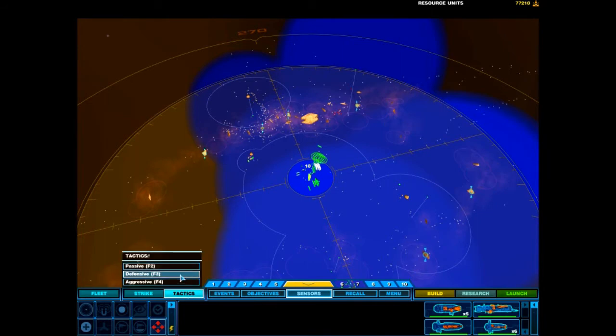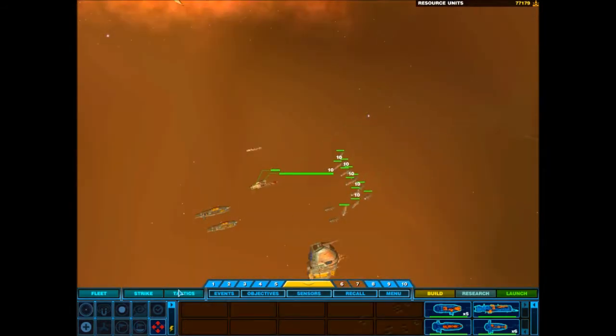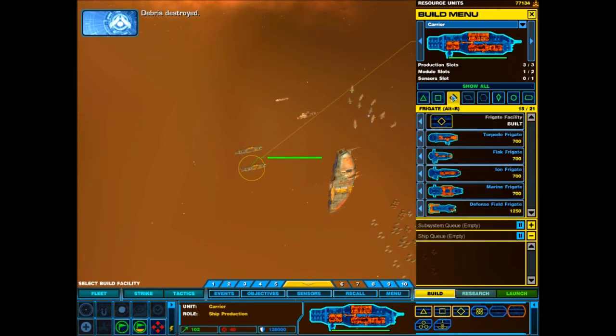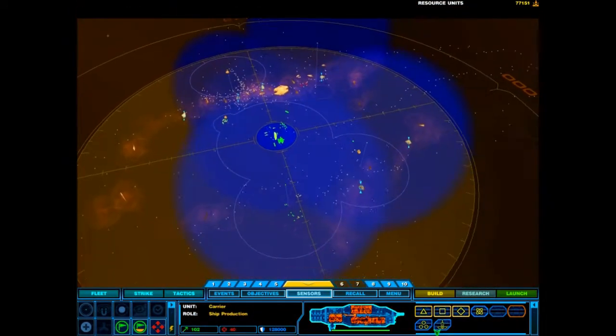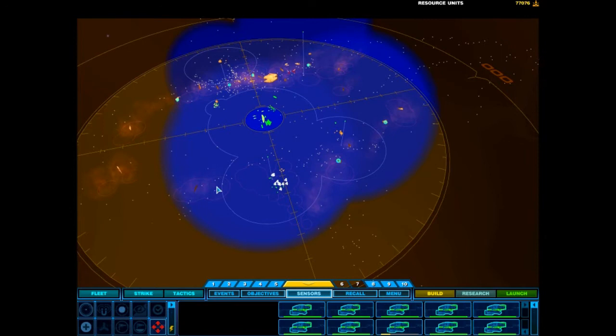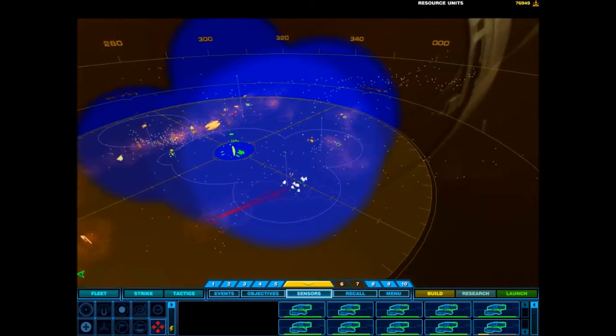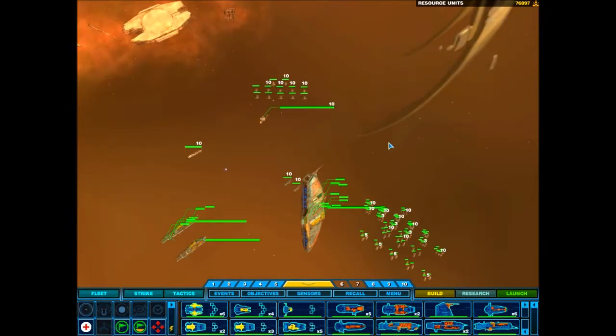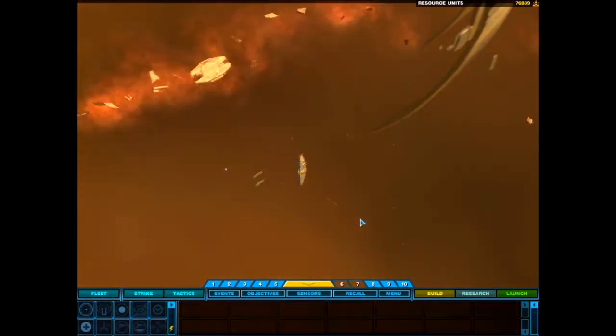Moving to destination. Defensive perimeter set. Debris destroyed. The radiation in the area is diminishing. Ready. Go.